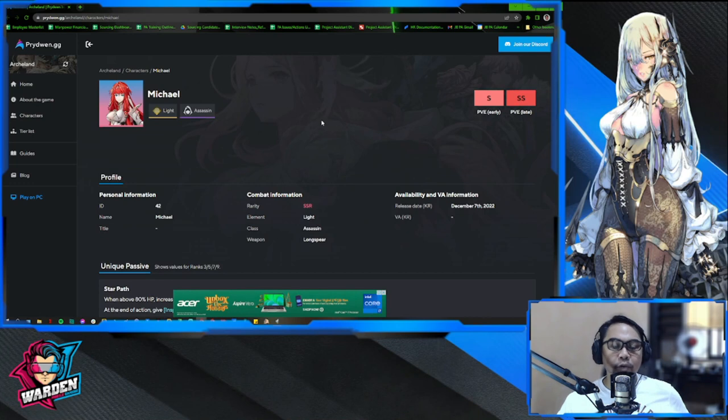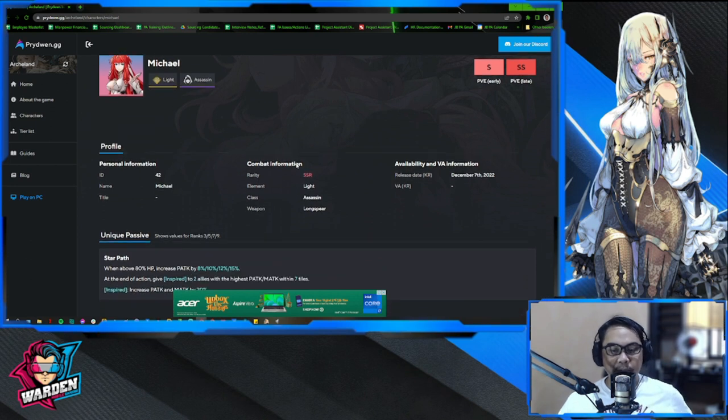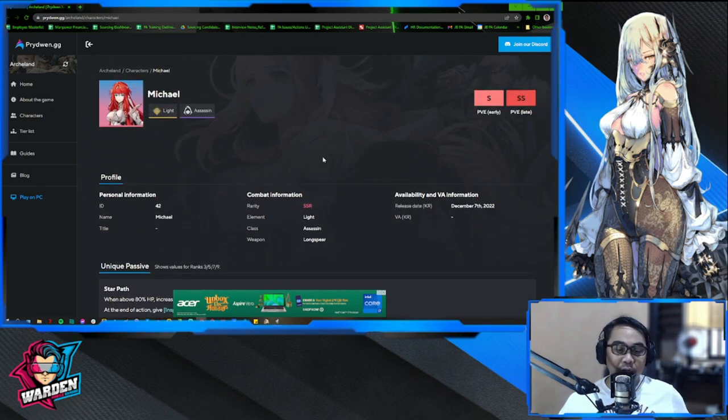Michael is an assassin — light element, as I mentioned. She doesn't have that much of a mismatch in terms of elements — red, green, and blue — so she's not going to take a lot of damage from those elements, but she does have lower stats.